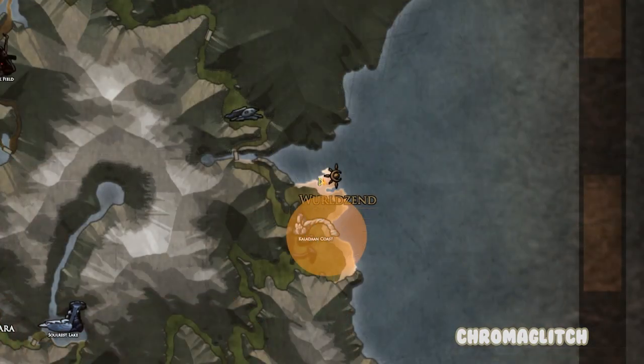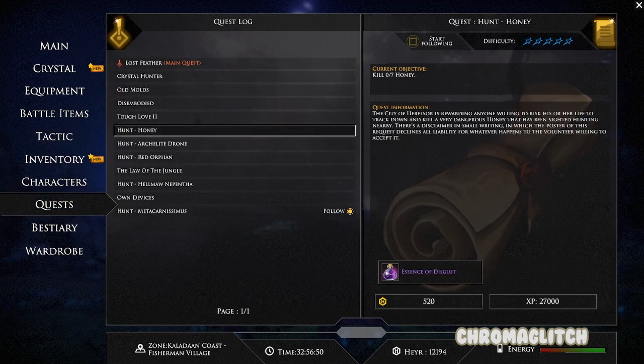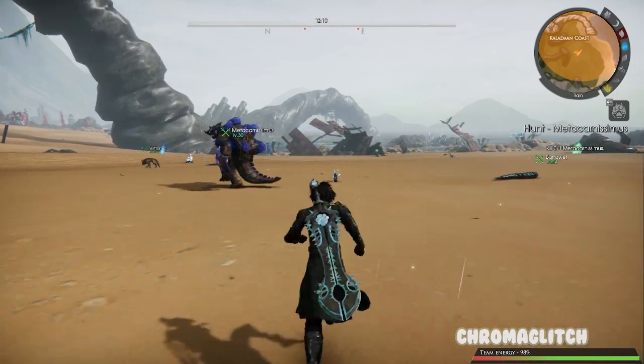You'll first need to complete all the hunting work quests in World's End and then pick up the quest to hunt down the Metacarnismus in the area. You can find it wandering around the beach near World's End.